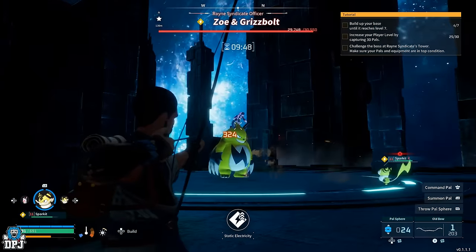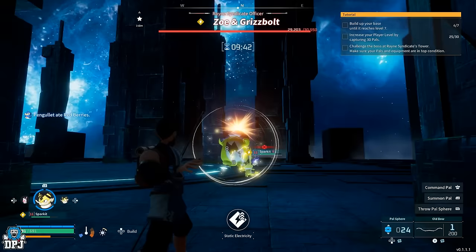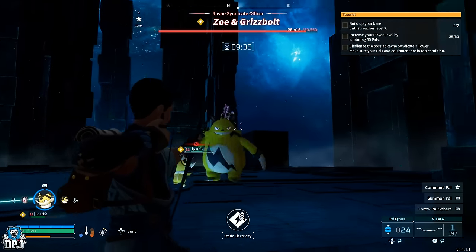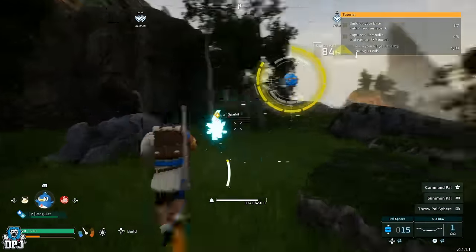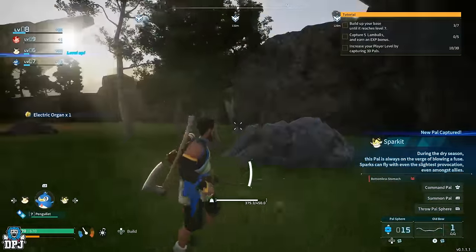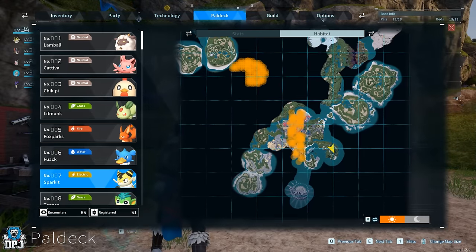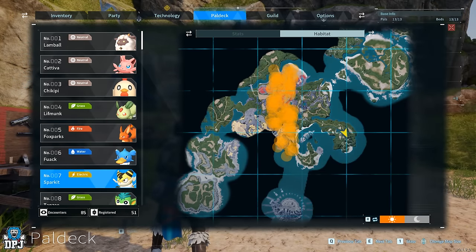Next up I recommend looking for a pal companion who gets to work on the battlefield — pals great in a fight but also easy to catch. Here I recommend getting two pals. The first one is this game's very own Pikachu, called the Sparkit. It's a little yellow electric-type pal, and once you start leveling up this little dude is capable of some serious damage output. You can see the spawn locations on the map on screen now.